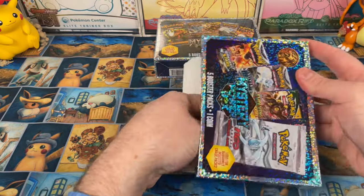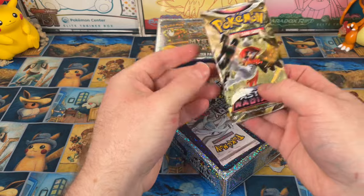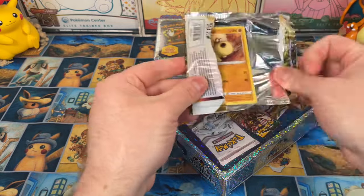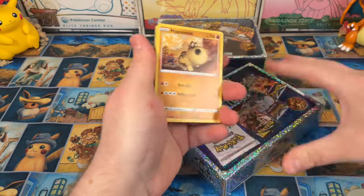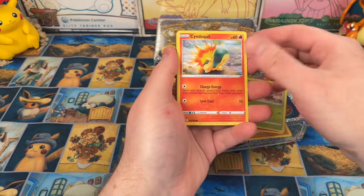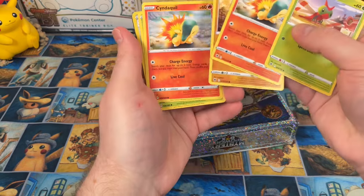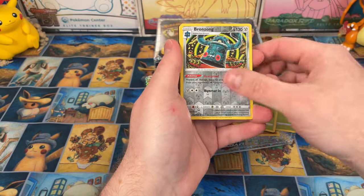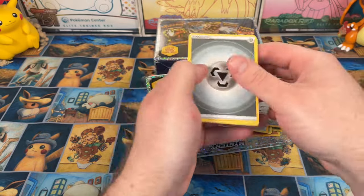Our last pack in this box is Astral Radiance — fantastic set, one of my favorite Sword and Shield sets. I don't really know what the chase cards are in here to be honest. We've got two single Cinder Quills — is that supposed to happen? Scyther, Bronzor, and a Regice.